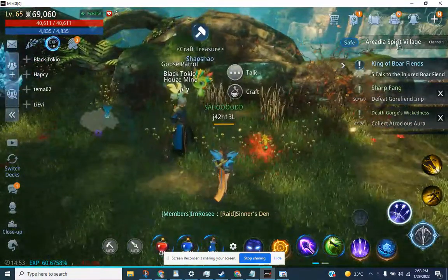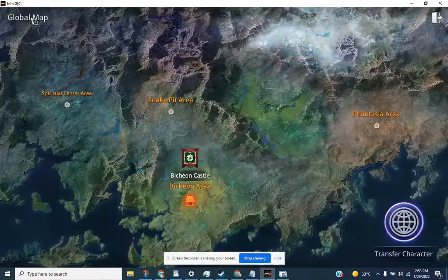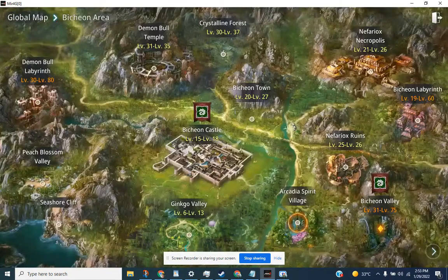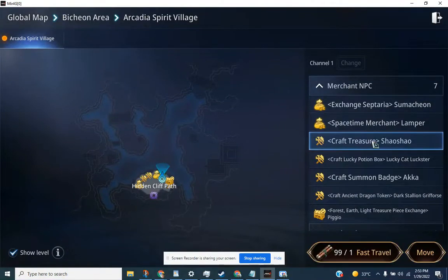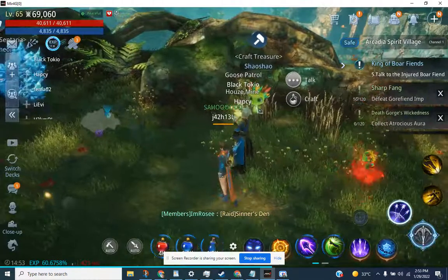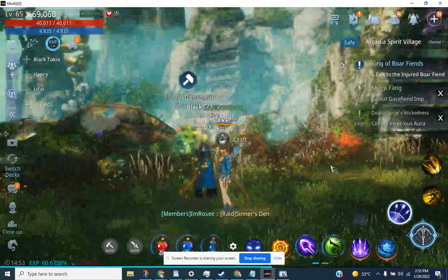So, how to get a mystical piece? You need to go to the Archeja Spirit Village on the Global Bath, Bichon area. And at Archeja Spirit Village, you'll go to Shao Shao — Shao Shao din yung XP.